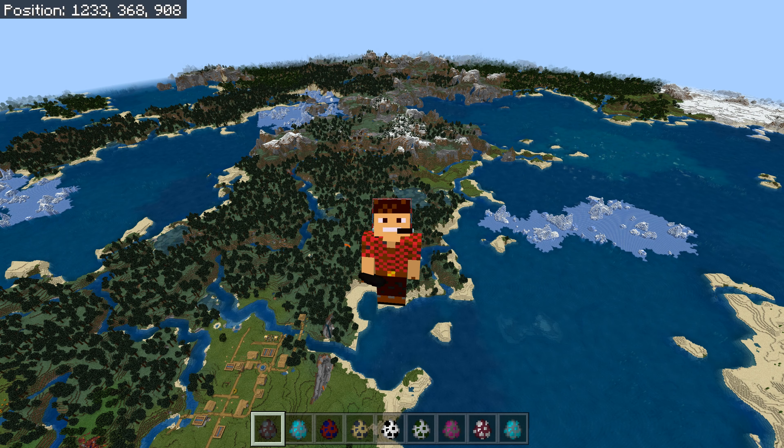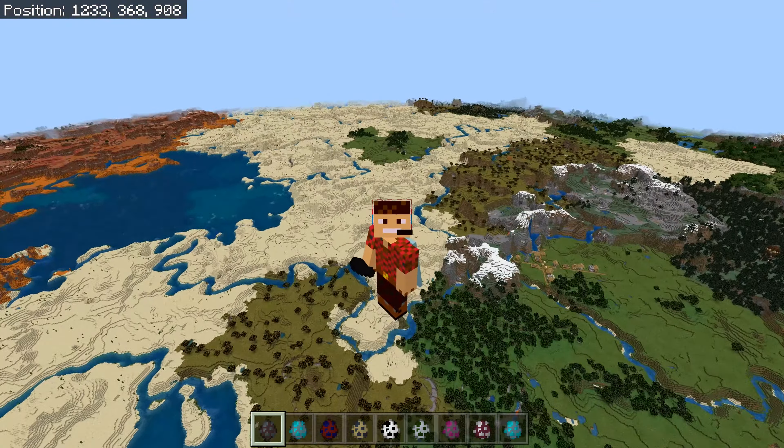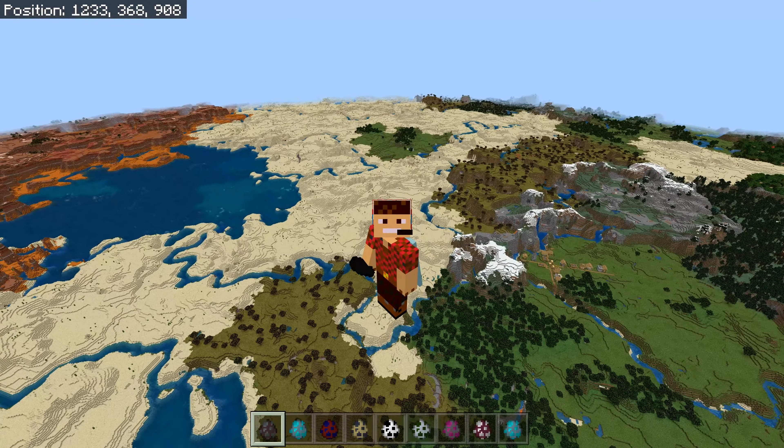When you set up your world, you need to be very careful about whether you've got a snow biome anywhere near, because I've already traveled from over there in flying mode to get where I am. The seed for this world is 388677398 — it does have a snow biome, so we're going to head over there.